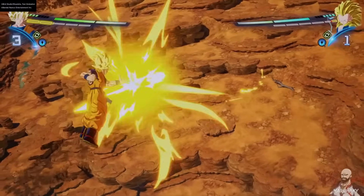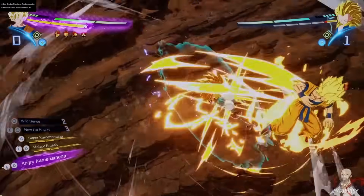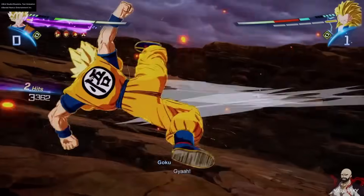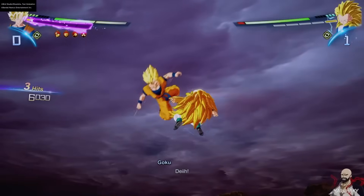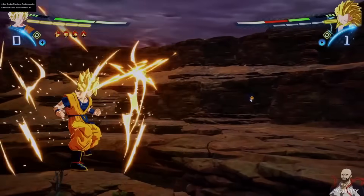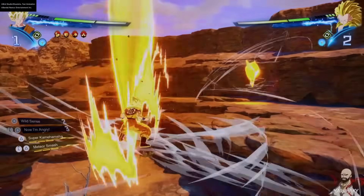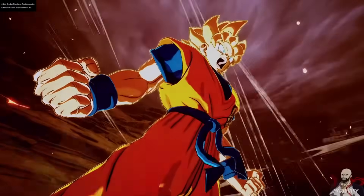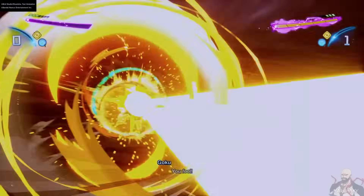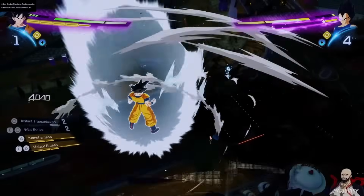He just whiffed the Meteor Smash super attack, but then activated the 'Now I'm Angry' Blast 1 power-up and landed the Meteor Smash. In BT3 it was called 'Now I'm Mad' but the character says 'Now I'm Angry' — not sure why they changed the name. The skills themselves — every single Blast 1, Blast 2, and Ultimate attack — are the same, though animations are slightly different, like the Angry Kamehameha starting blue and then shifting to an orange color hue.